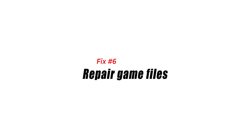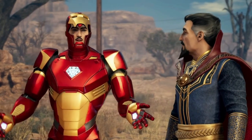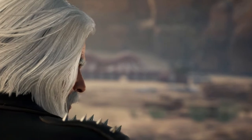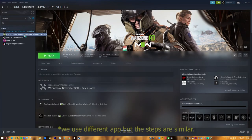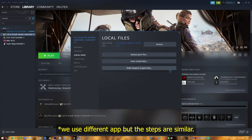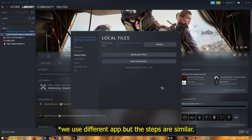Fix number six: repair game files. One common reason for Marvel's Midnight Suns not starting or being stuck on the loading screen is a corrupted game file. Game files may become corrupted or damaged for many reasons, so you should consider the possibility that bad game files are causing the problem. To repair: launch the Steam app, go to the Library, right-click Marvel's Midnight Suns and select Properties, then select the Browse Local Files tab and choose Verify Integrity of Game Files to begin the repair process. Run the game again to check if the issue has been eliminated.